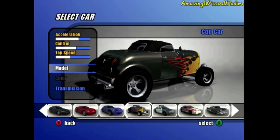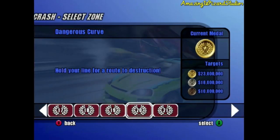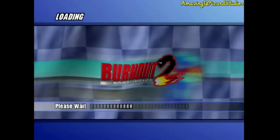We're gonna change cars yet again. Now which one do we use for the last one in this video? Let's use the Custom Compact. Now Crash Zone 21 is Surf Shocker. For Gold, we need $35 million worth of damage. For Silver, that's $25 million. For Bronze, that's $15 million. Let's do this.